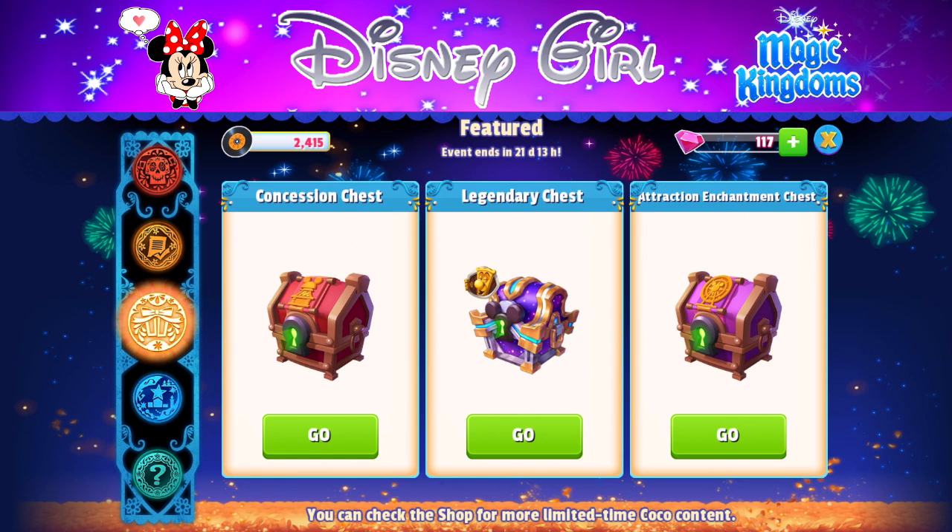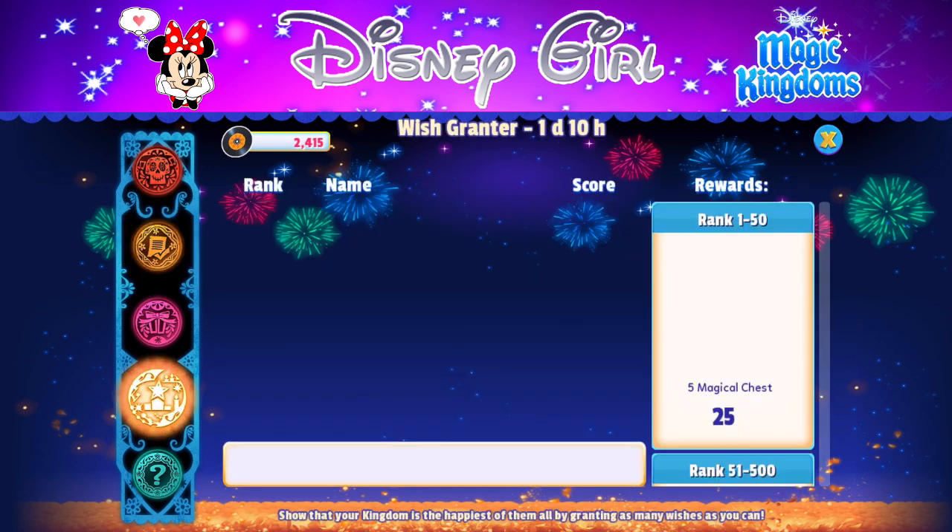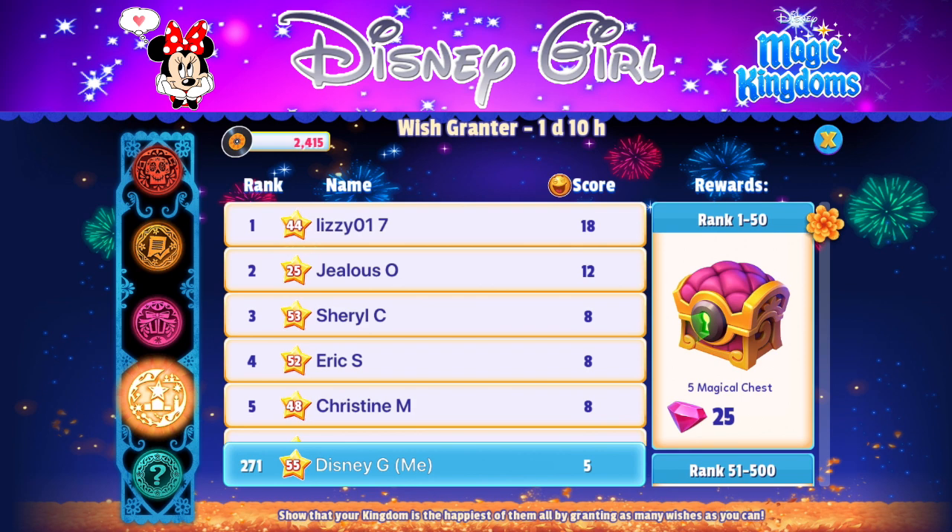If you don't have Dante yet, he is very helpful for collecting currency. Level him up smartly — get him to level 2 before building the market shop, but don't rush him to level 4, 5, or 6 right away. We still have over 20 days — there's really nothing to stress about. Even if you're just starting the event, you're not far enough behind that you can't make it through.